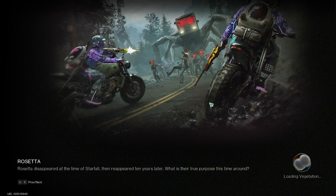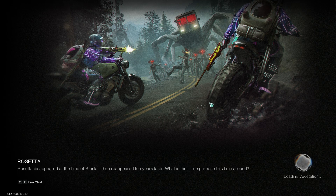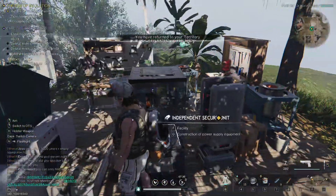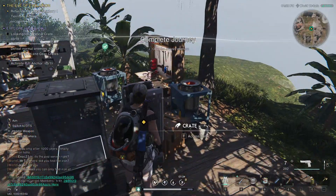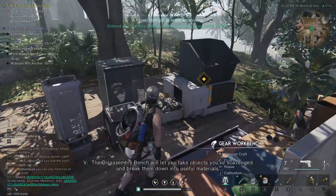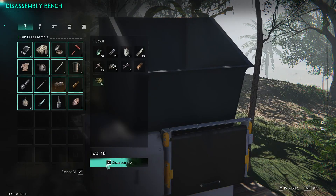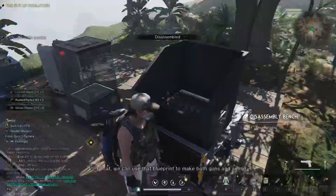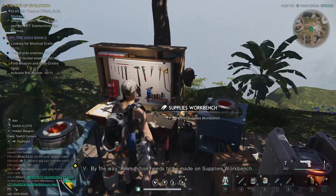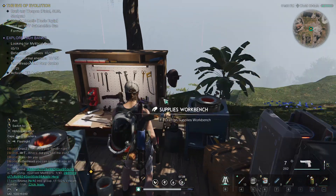I guess I shouldn't have teleported back home, but I'm trying to follow the questline, because if you don't follow the questline I have a feeling we'll skip a lot of free rewards - and getting a free gun seems pretty massive. This assembly bench will let you take objects you've scavenged and break them down into useful materials. We can use that blueprint to make both guns and ammo. If you want to make ammo though, you'll need to do it at a synthesis bench. Anyway, that's it for today - see you next time. Bye-bye.